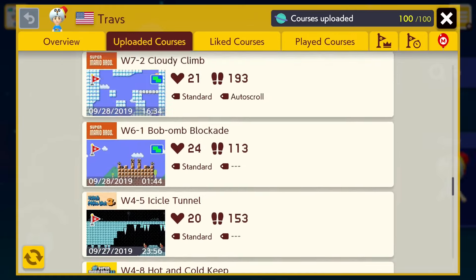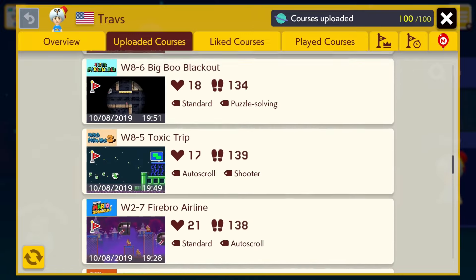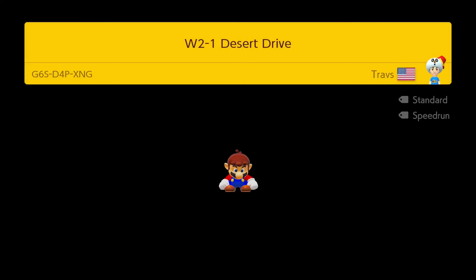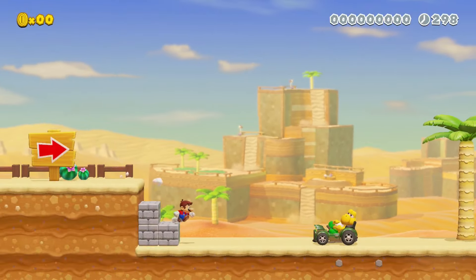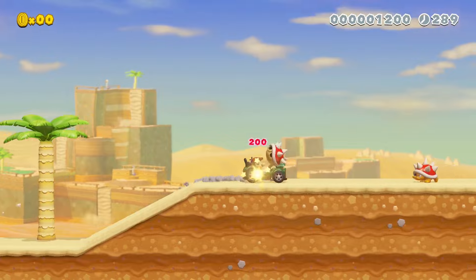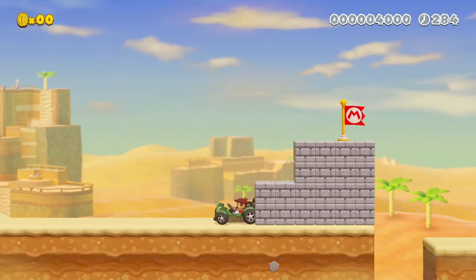Now where is that first level of the desert world to show off? Here it is — Desert Drive. The gimmick here is this Koopa car. You could run over these enemies with that car, or you could... well, I just passed everyone.